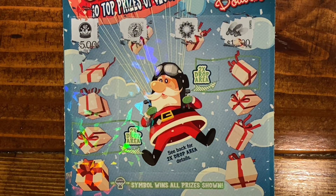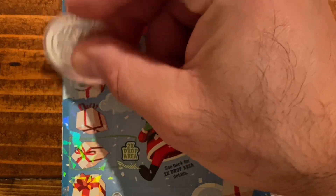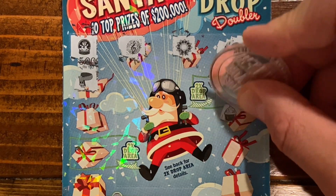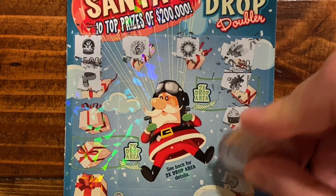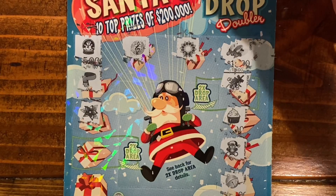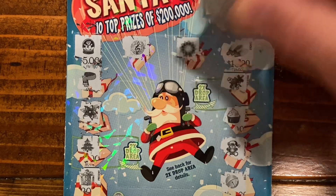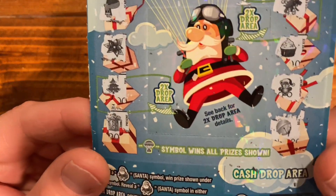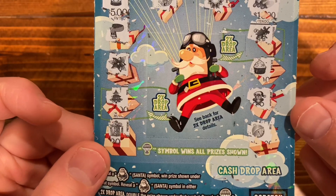But the day I want to get the $20 ticket, they don't have it. I'm not seeing anything yet. I thought that was a Santa for a second but it looks like a teddy bear. A bell. Tree. And a gift. I'm pretty sure we don't have any Santas. This is the two time drops area — one there, one there. So this one's a loser.